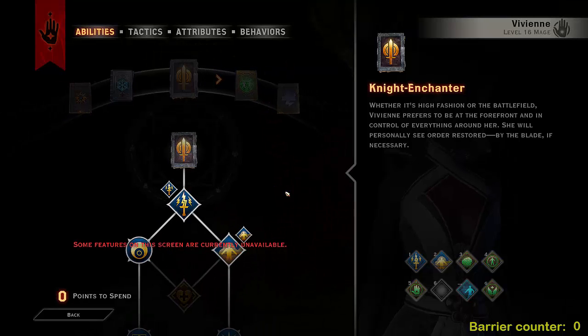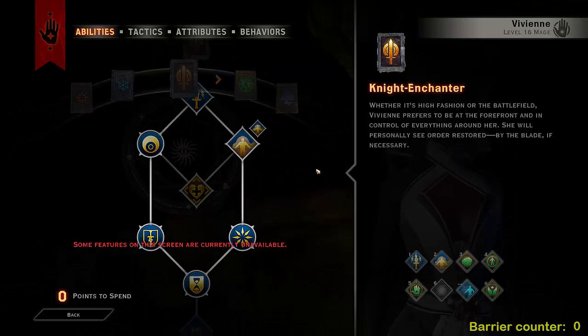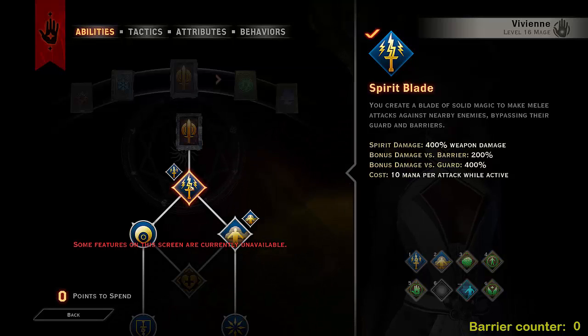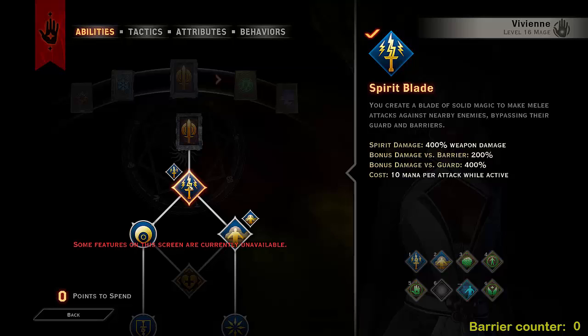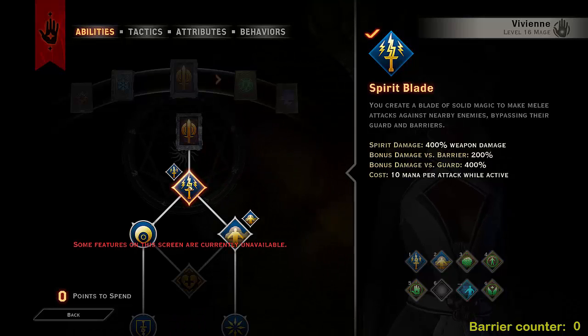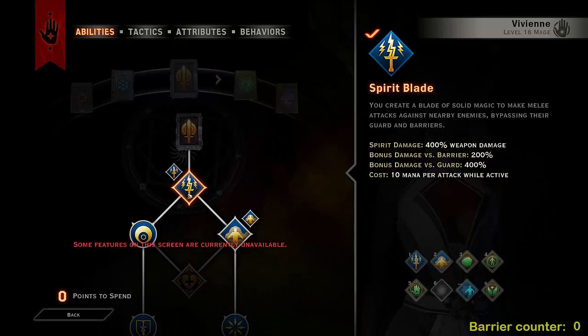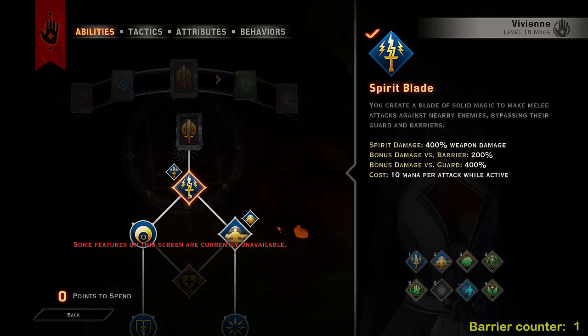So we're going to go into the Knight Enchanter skill tree second, starting off with Spirit Blade which does a lot more damage — especially against guard — at 400% weapon damage, so it's just a hell of a lot of damage, especially against barrier guards.